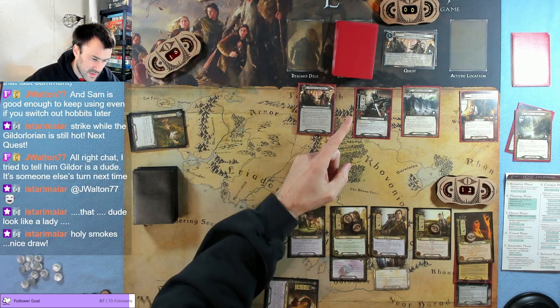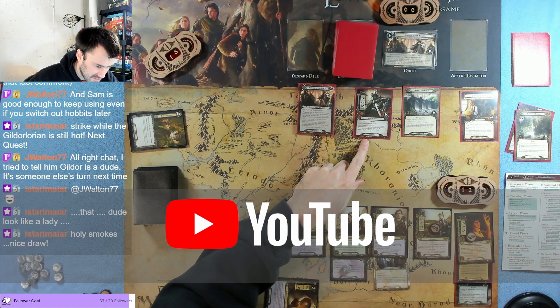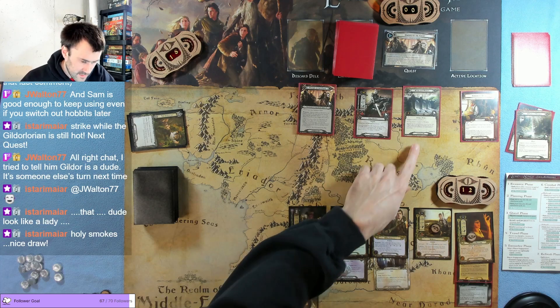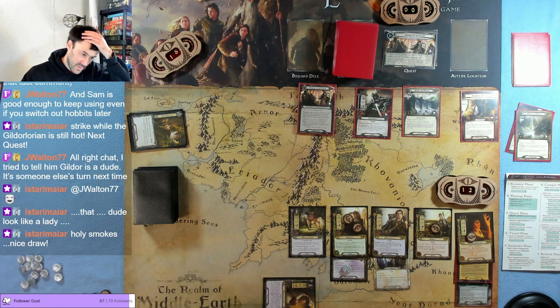At the end of the round, we have to remember that enemies declare as an attacker. When the fell rider's in the staging area it gains force at the beginning of the encounter phase, so we'll deal with that in a second. We also have to reveal the top card to travel there.